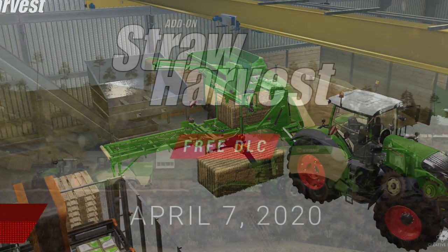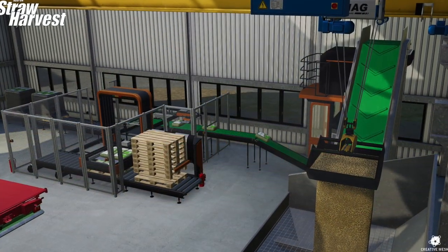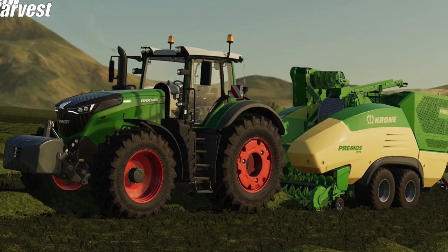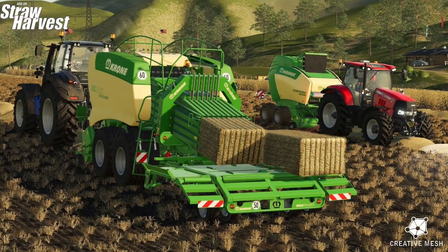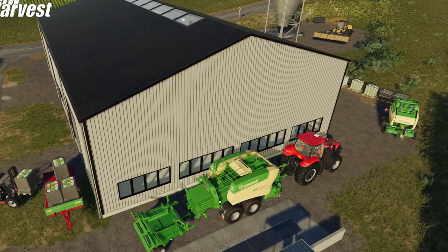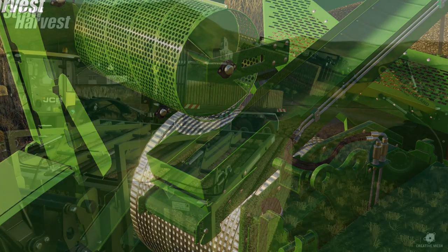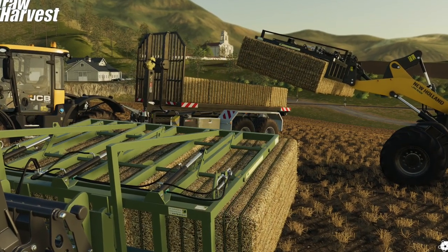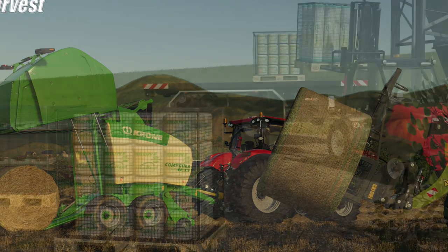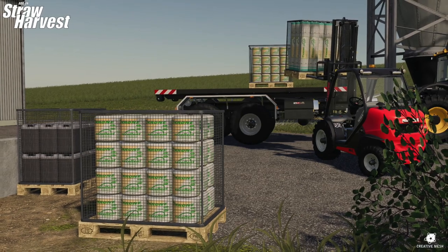We are now two weeks exactly from the release of the next DLC for Farming Simulator 19, the Straw Harvest add-on by Creative Mesh, which will be available for free on Tuesday, April 7th, 2020. You'll be able to download the DLC from the in-game mod hub just like any other mod, and it will not cost you anything. It will be available on all platforms — PlayStation 4, Xbox One, PC, and Mac — and will introduce 15 new pieces of equipment and placeables, as well as a new crop: pellets. Create pellets from straw and hay to sell at a brand new selling point also included in the DLC. Once it is released, I'll be showing off everything included and how to use it, so stay tuned for that.